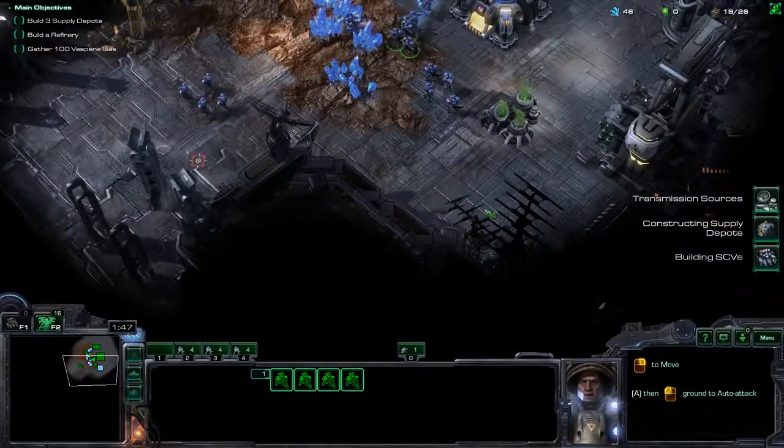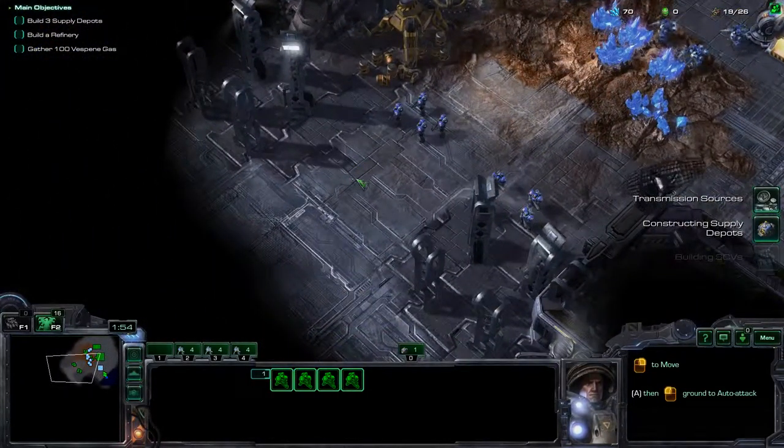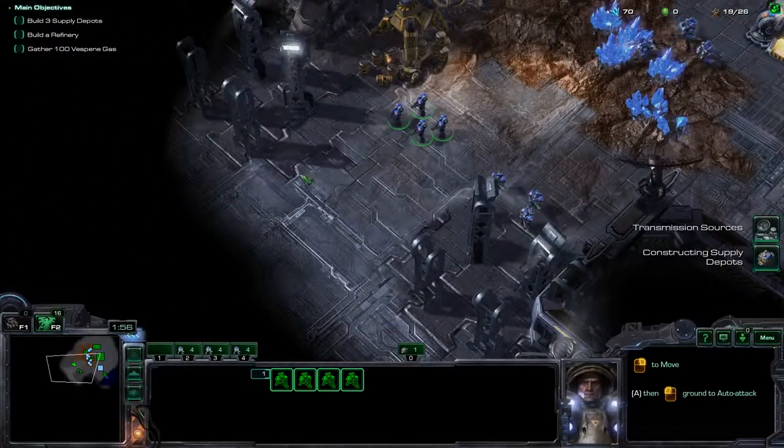In order to equip additional personnel, you must have enough supply depots to support them. You can use SCVs to build additional supply depots.